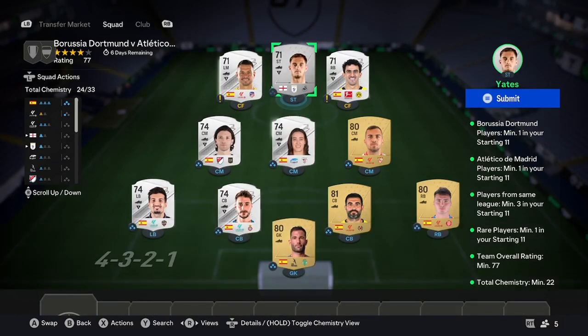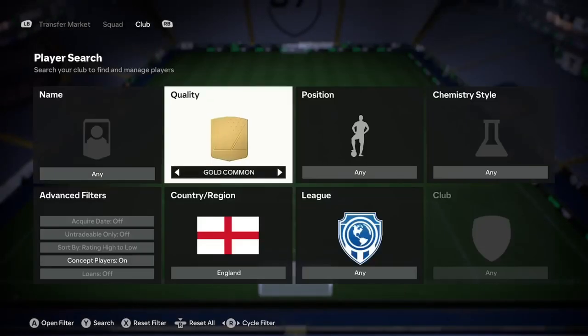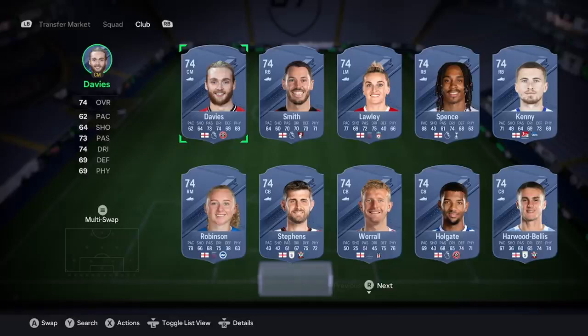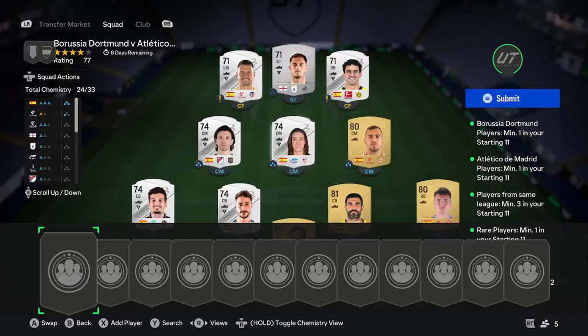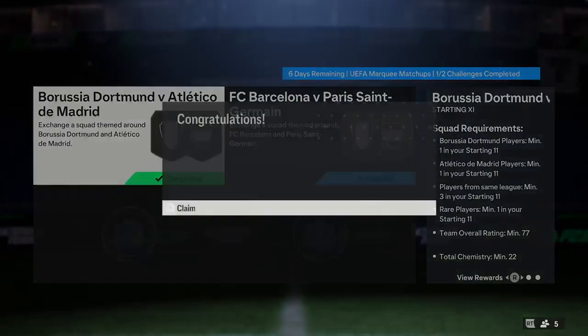The penultimate step is to do the same thing you did for the 80-rated cards, but with silver rares instead. Get the highest rated you can — for example, hypothetical England, buy Tom Davies if he's below 400 coins. Do that for four players, make sure they're in position and in chem, and you'll have eight players in chem to get you that 22 chemistry. Then add one slot three — put any silver card in and you'll get the rating from that. Fairly simple — that's the first squad done.